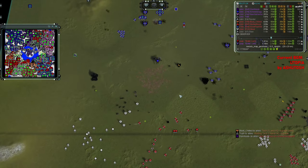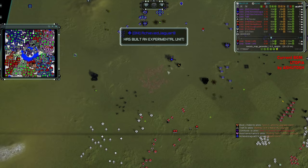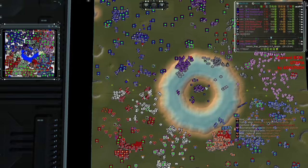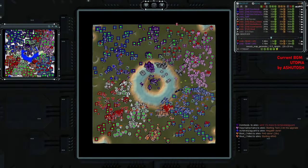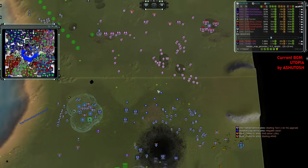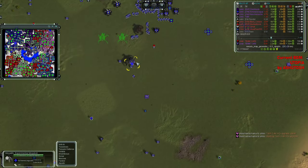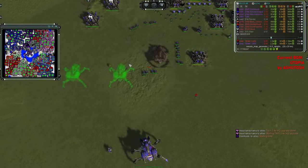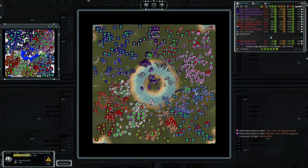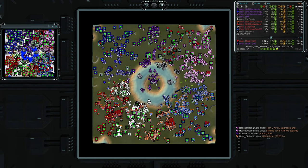When the game is being played with full share — which is usually the case when there is a map general lobby — this is usually what happens. The deaths of those teammates technically benefit other players in the game because they get so much more income that they can pump out a Monkey Lord instantly — kind of like Achieve Jaguar did. He is now working with a Megalith as well, and in fact it looks like he's queued up a couple more Megaliths to boot, to make sure his front is very well protected.